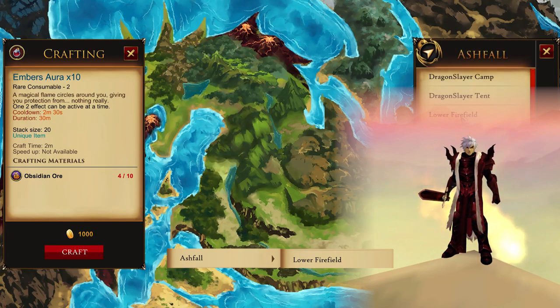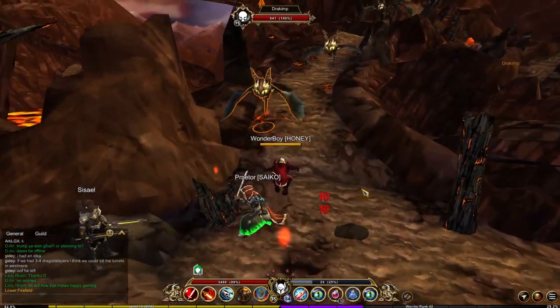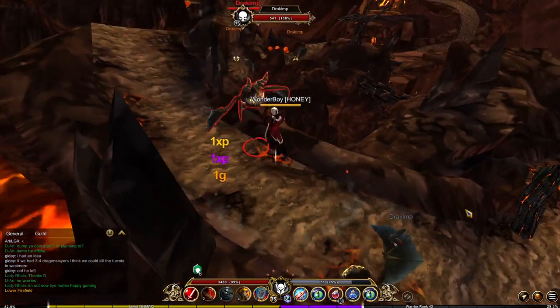For the Embers aura, you're gonna need 10 obsidian ore. Travel to the lower firefields and kill the dark imms and the fire gobs. This one is again pretty easy to farm.